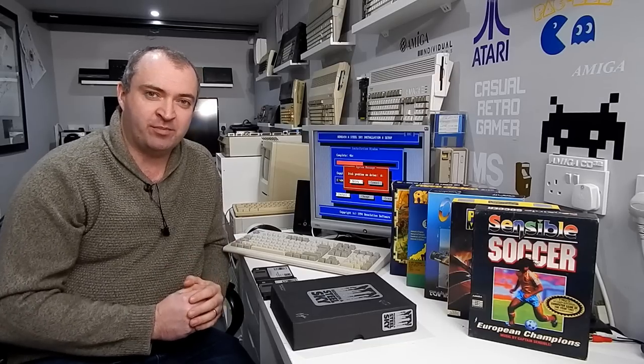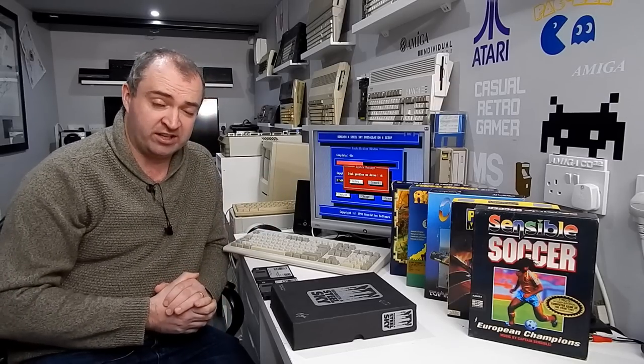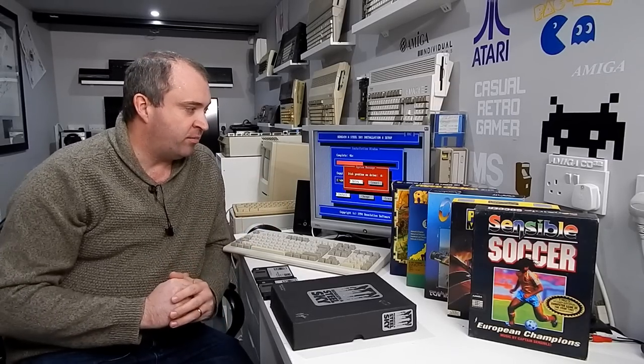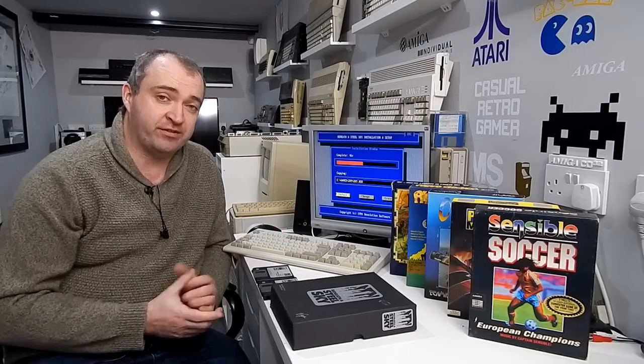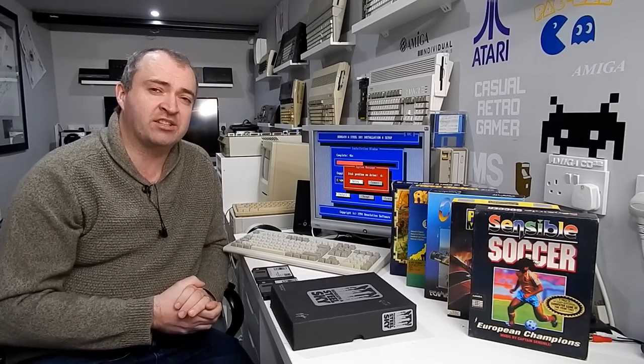All the rest have read errors of some shape, form or another. Beneath a Steel Sky, for example, disks 1 and 2 installed fine here on the 486, but when it got to disk 3, disk problem on drive A, and unfortunately there's nothing we can do to get past that. This game is effectively out of action.